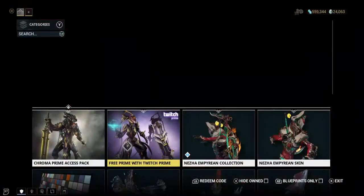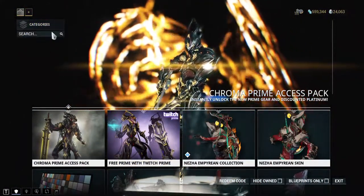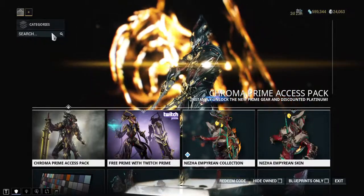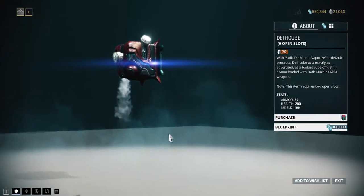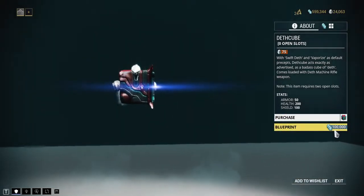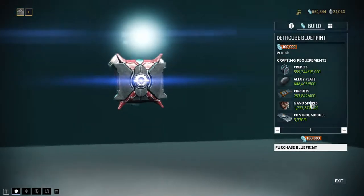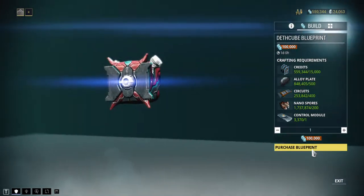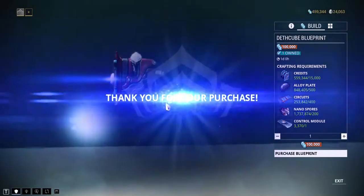But you can get it here from the market — you can take the blueprint for only 100,000 credits. All the materials are not that expensive either, so you can just get it for 100,000 credits.